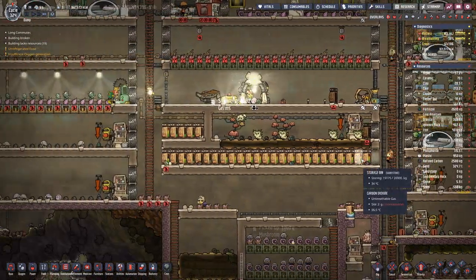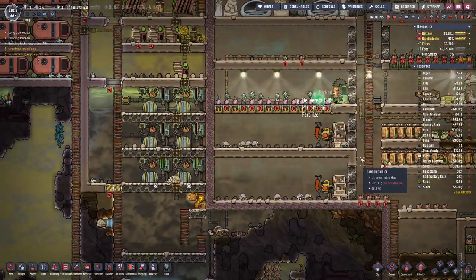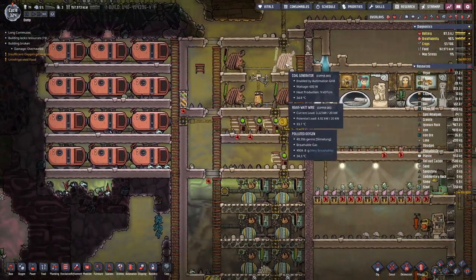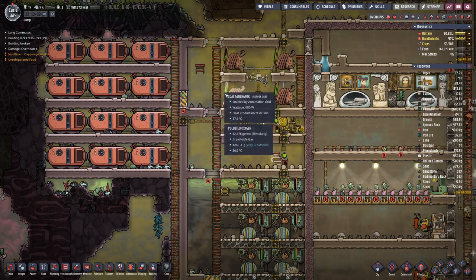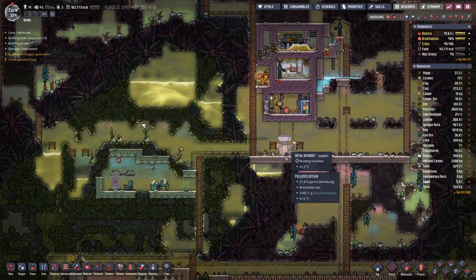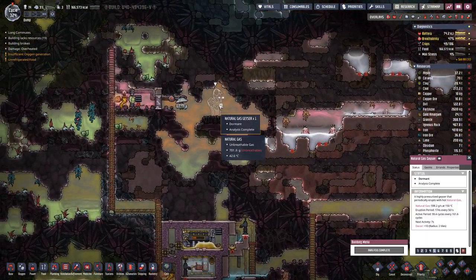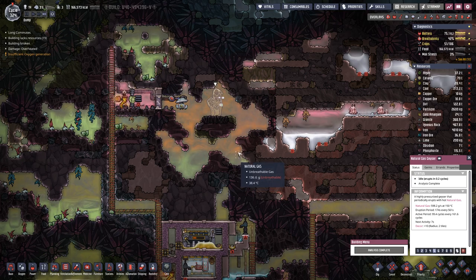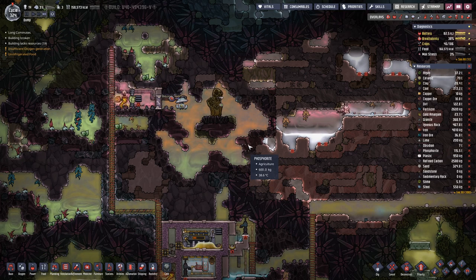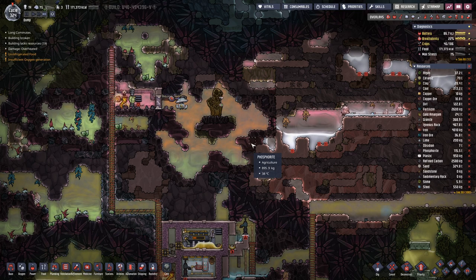We will do battle next time. Our coal generators are running because we are out of gas. But this one is just about to erupt again, so we should be done with using the coal generators pretty soon.